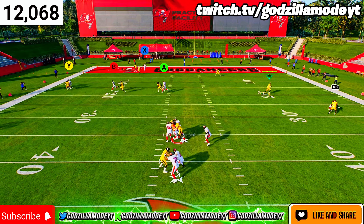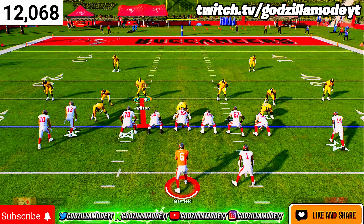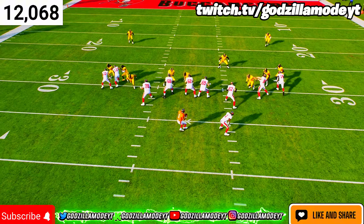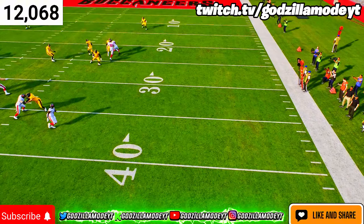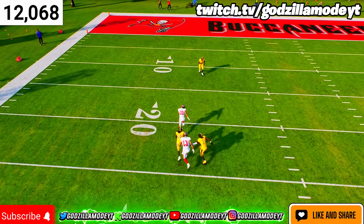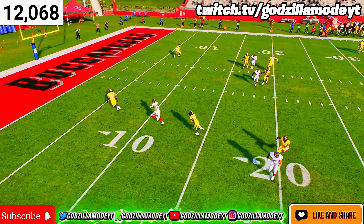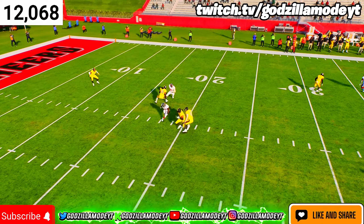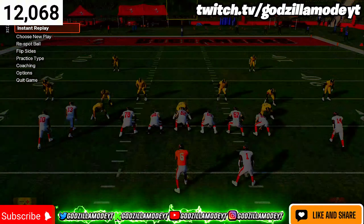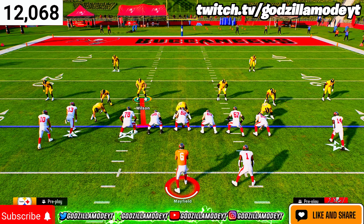Right here you can see everything is bagged on the field — this defense is crazy but it works. All I did was shade underneath. The flat route from the halfback is not open. The streak from the ten can get open if you can high-ball it, but the deep blue is playing it. The crossing route also gets locked because you're shaded underneath. Not a lot of stuff can get open when you shade underneath besides maybe a streak or a corner route.